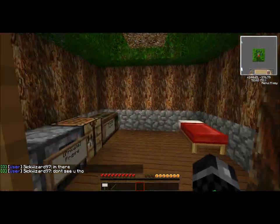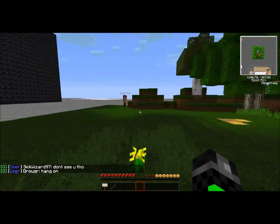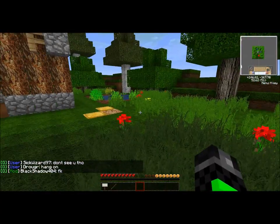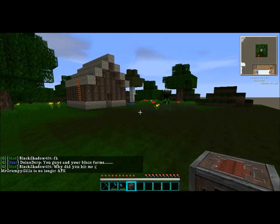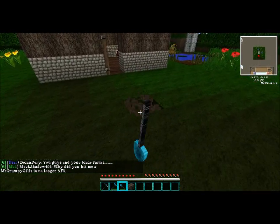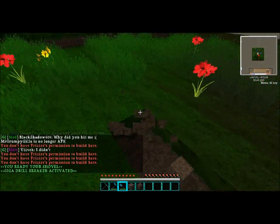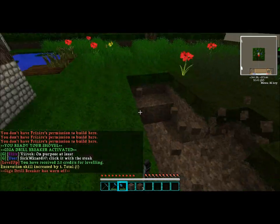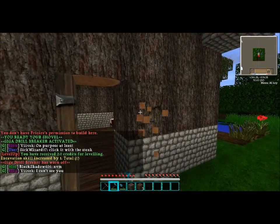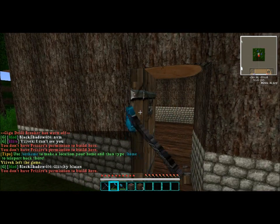Now I'm going to prove to you that this house is pretty much griefer safe. I'll be back on Mr. Grumpy Kills. Okay, so I'm back, and here we go. I'm going to try and grief. It doesn't really work. I can steal some of the front yard, but that's about it, because I haven't claimed that. I can try and nail the walls, I can try and take down the door — it just doesn't work.